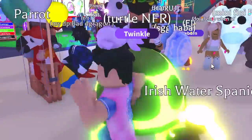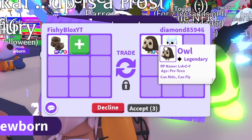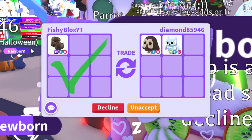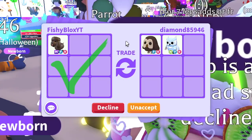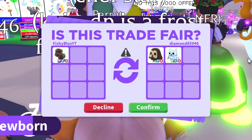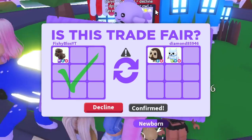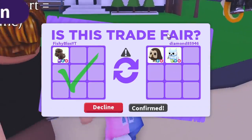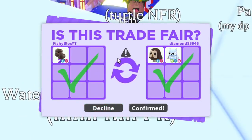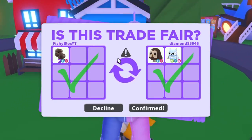I couldn't find the last person with the Owl, but I got a different trade — I really hope it's real. They're offering a Neon Owl and a Neon Snow Owl. I really wanted that Owl from the last trade, but he had logged off. Comment down what you think — is this the best trade in the video? They're not hitting accept... I hope they do it. And there we go — they hit accept! We just got a Neon Owl!